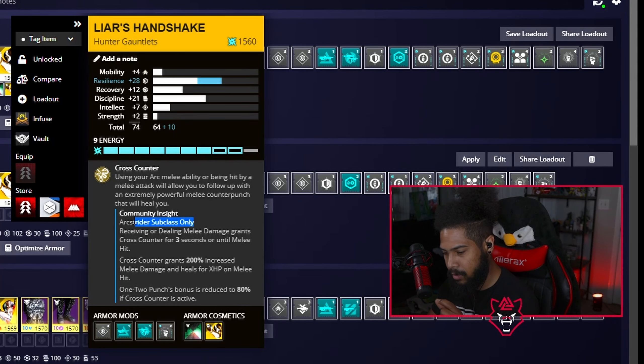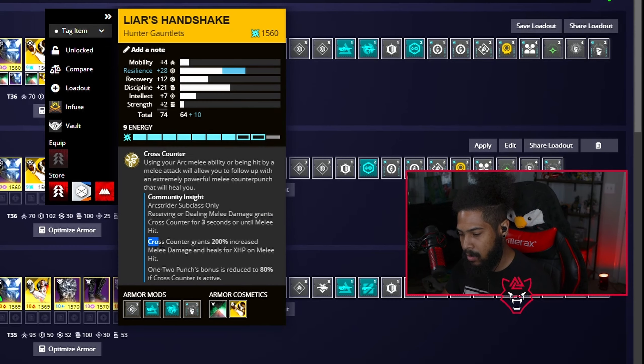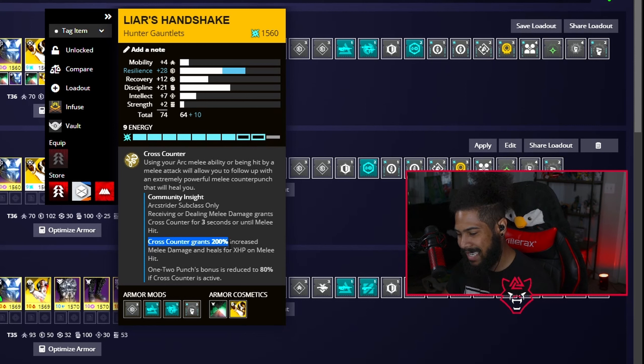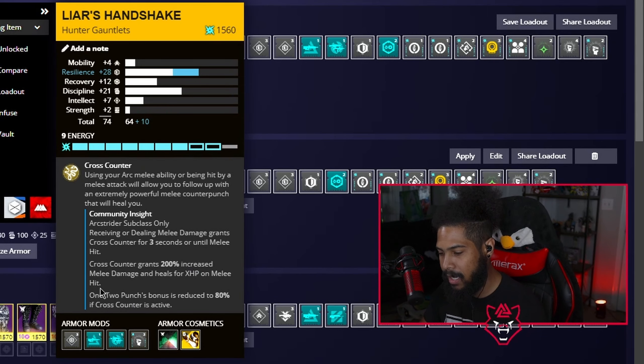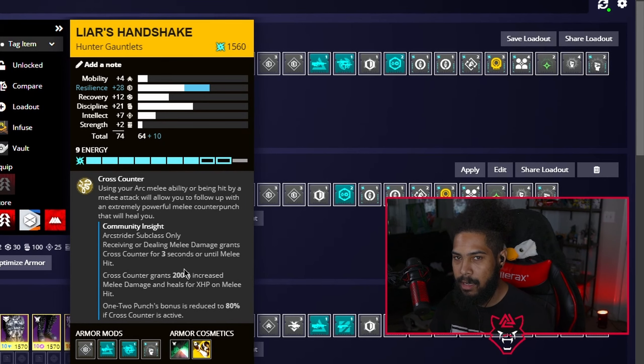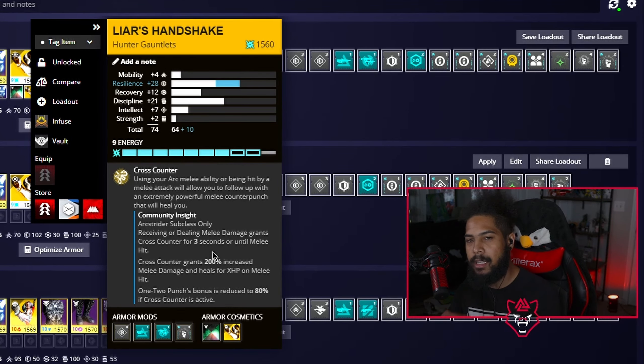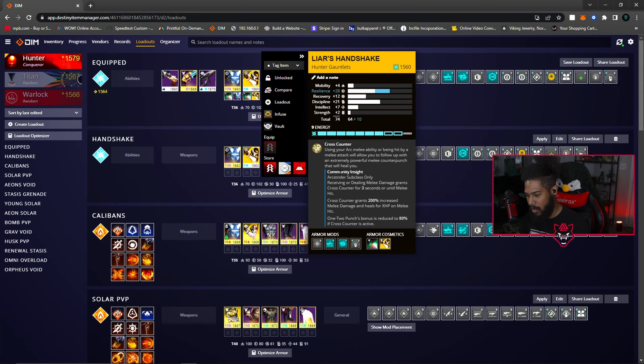It works for the Arc Strider class only. Receiving or dealing melee damage grants Cross Counter for three seconds, or until a melee hit. Cross Counter grants 200% increased melee damage and heals for X HP on melee hit — meaning the damage you output with Cross Counter is the amount you heal. So if you deal 90,000 damage, you heal for 90,000 HP.